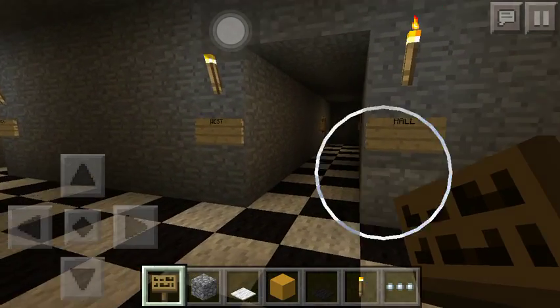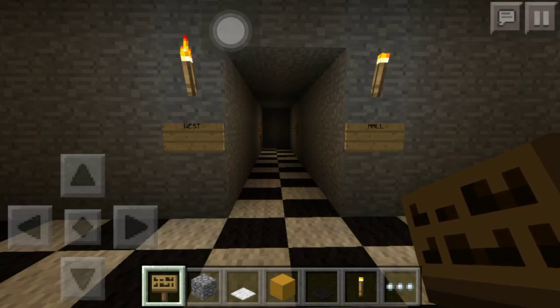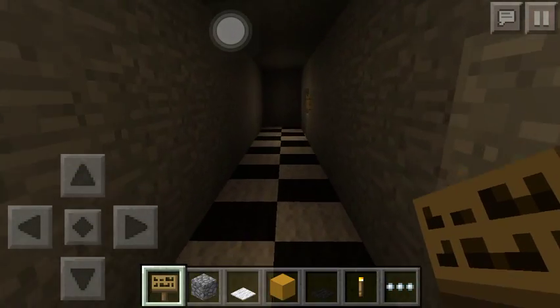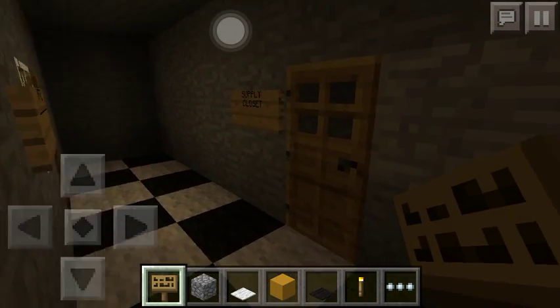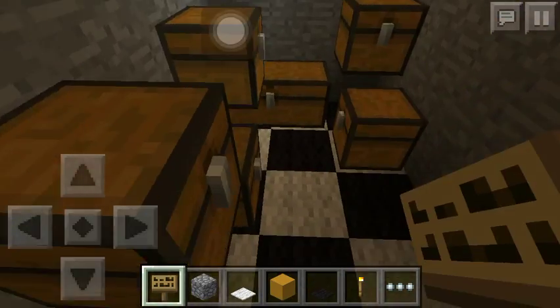Next, I'll go to the halls. Foxy comes here later in the game on the second night. Chica comes down the east hall, and Bonnie comes down the west hall. Down the west hall there's also a supply closet — I just put some chests in here.